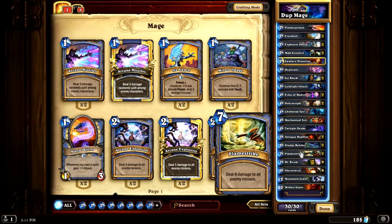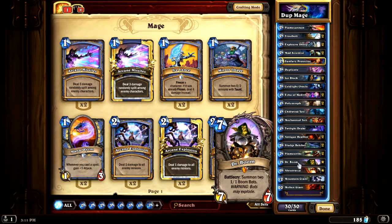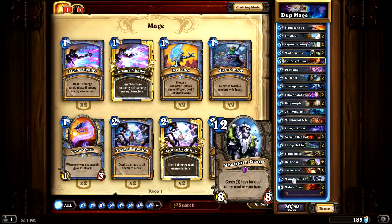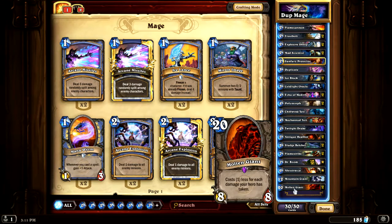Sludge Belcher is always a great card. Two Flame Strikes. Dr. Boom — I just got him in there. I was seeing him used and I don't know if I'm definitely going to keep him but it looks like a really fun card. I like the Stranger to get guys' health down or to get mine back up. One Mountain Giant — two of them. Cool, but I have to hold on to a lot of cards to get that. And two Molten Giants — that's what I'm talking about, getting low in health and getting back up.